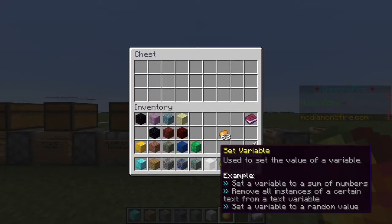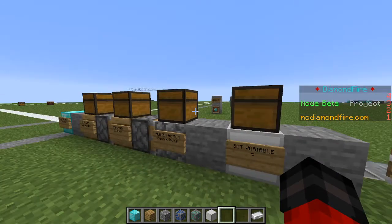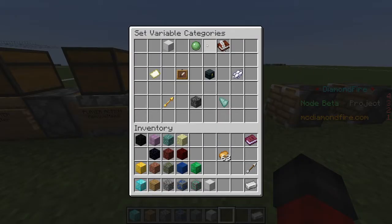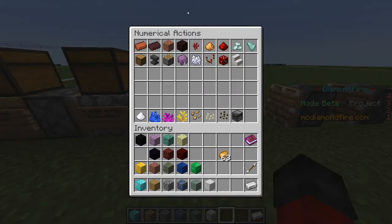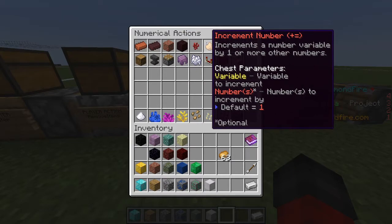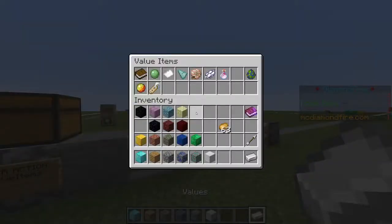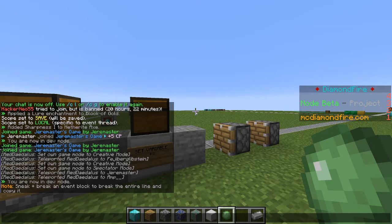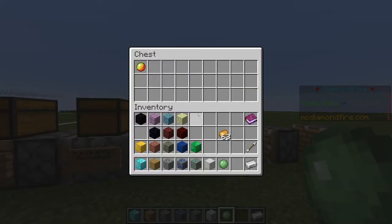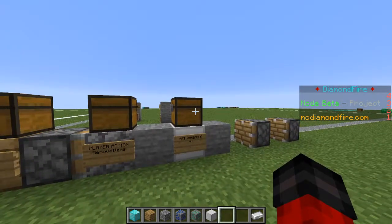We'll keep this as a game variable so that their money persists across the game. Now we want to increase the player's money by 10 when they sell the potato. We're going to go into numerical actions — this allows us to do things like addition and subtraction. To add 10 to the variable, we can simply use increment number. This takes our variable and adds whatever number we put in the chest to it. We could duplicate the variable and say money equals money plus 10, but we can save time using increment. I'm going to get a number item from the values menu, write the number 10, and put that in the chest. Now we are incrementing %default money by 10 — so %default money goes up by 10 when they sell the potato.